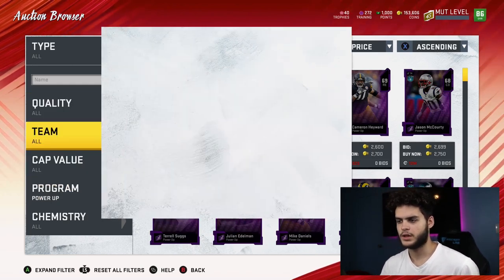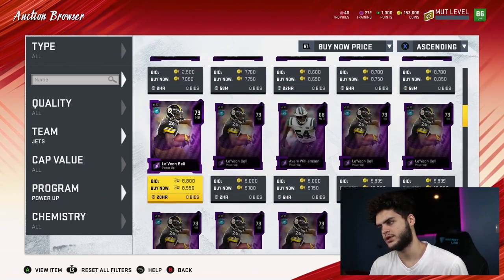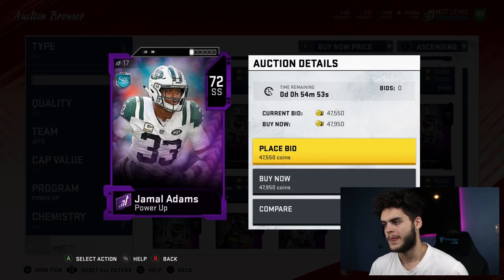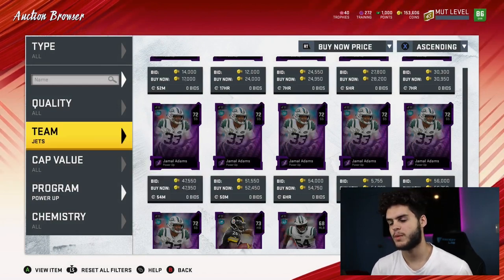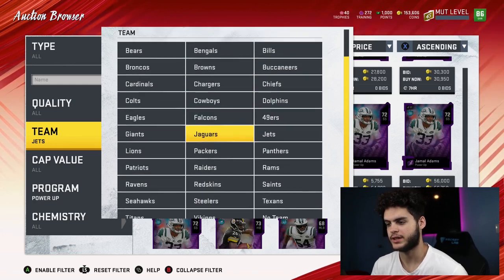I'm gonna show you guys the one I want to do for the 82-to-84, which was Jamal Adams. As you can see, it'd be ironic if I could find one cheap right now, but probably not — he's 47k. In this case it's not worth it, because his elite card goes for 50k. If you have the coins and really want him, it basically breaks even. But with my power pass I like to save coins and get a really good player.